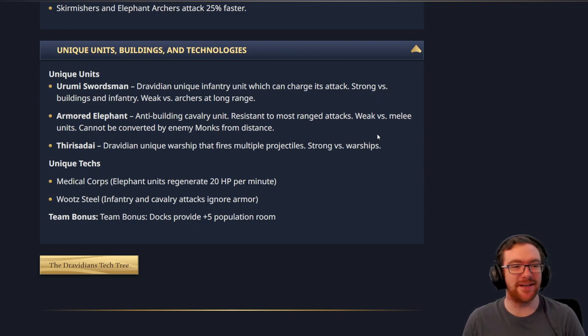The unique tech Medical Corps makes Elephant units regenerate 20 HP per minute. I'm a little bit skeptical on all of these elephant techs — Elephants are already such a pop-efficient unit. Do we really need to be making them any stronger? We have to see what their tech tree is, but that does make me nervous. And Wootz Steel has infantry and cavalry attacks ignoring armor — if you combine that with the Elephant units regenerating 20 HP per minute, that could be a potential issue.